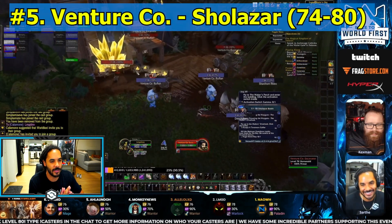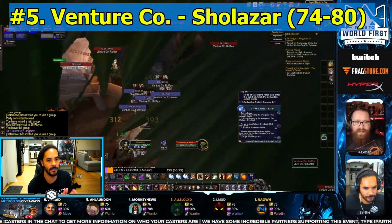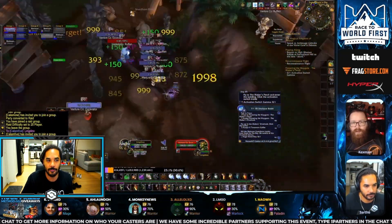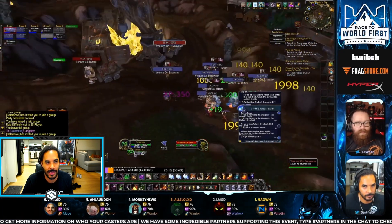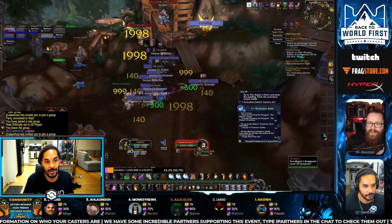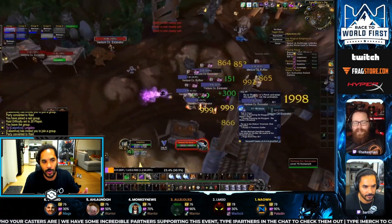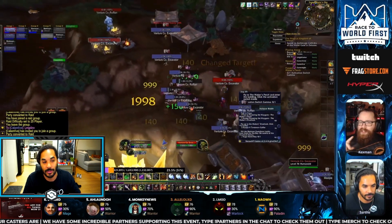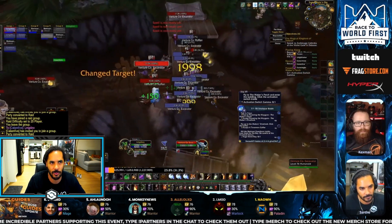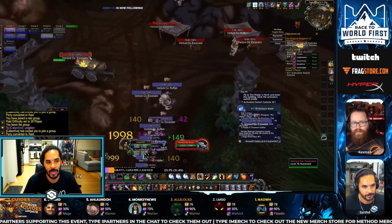The next spot is in Sholazar Basin. This is going to help you from level 74 pretty much all the way up to level 80 if you want to farm here. This is going to be the Venture Co. location, Swindlegrin's Dig. This is an incredibly fast location because the mob density is ridiculous, and this actually is more of a hyperspawn than the last location - the mobs respawn almost quick enough for you to just keep running around in a complete circle. Mages, paladins, death knights, warlocks, any class that has AOE, also boomkins, can just run here in a circle and you can get over a million XP per hour.